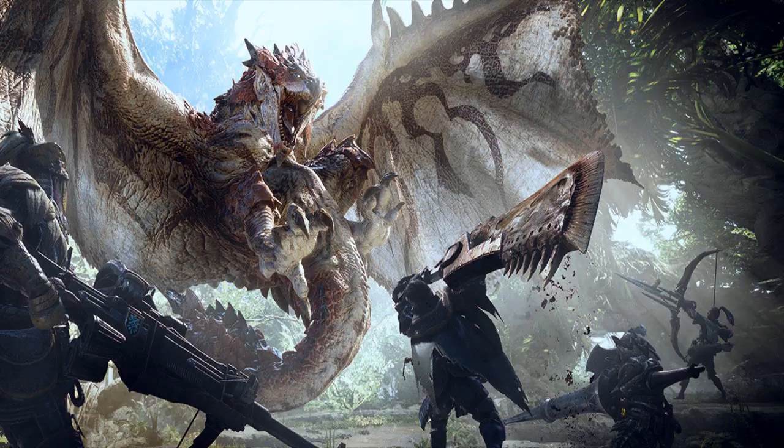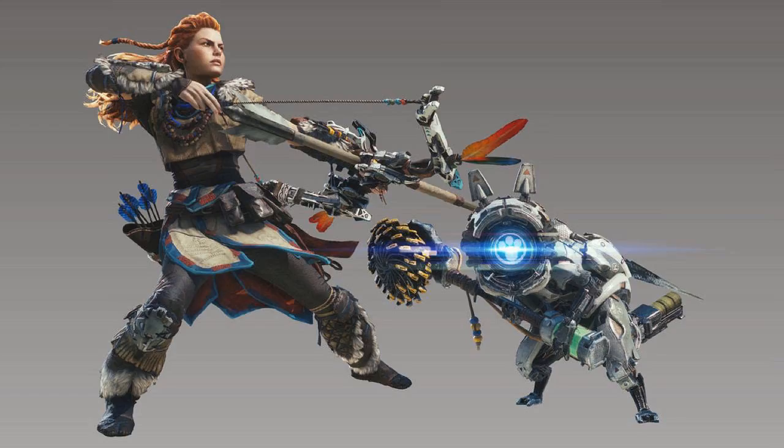Players who picked up Monster Hunter World on PS4 can now take part in the second Horizon-inspired event quest, The Proving. That mission follows Lesson of the Wild, which ended on February 8th and rewarded players with materials to create a set of Watcher Palico armor. The Proving will be available until March 15th, and the reward for completing it is materials to create Horizon protagonist Aloy's armor and bow.